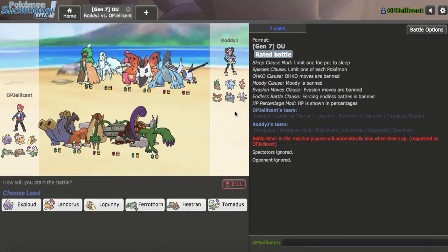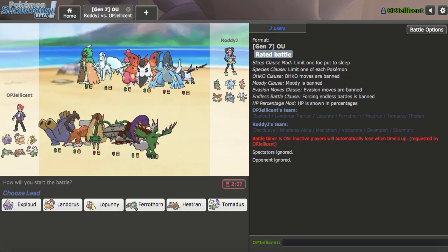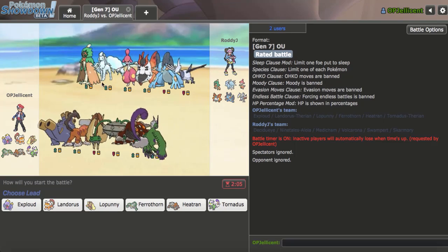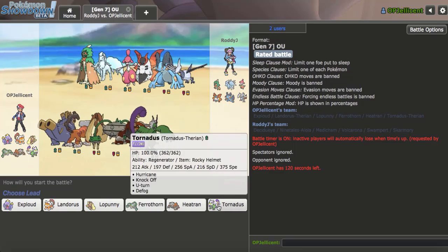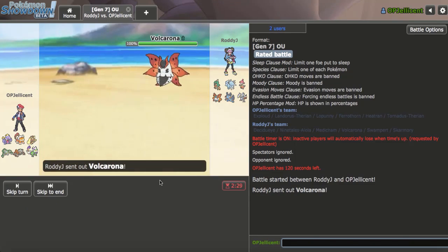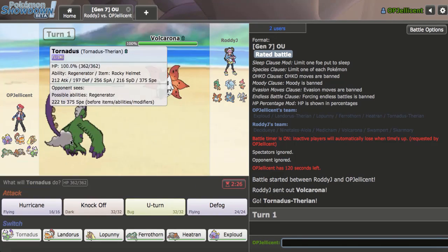Alright, I got a game and my opponent has a lot of weird picks right here — Decidueye, regular Swampert, and even Skarmory. I'm thinking Alolan Ninetales would probably be the lead of choice, either that or Skarmory. I'm thinking Torn is not a bad lead. He actually leads off with Volcarona.